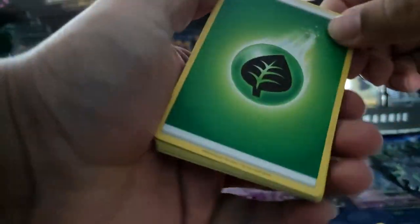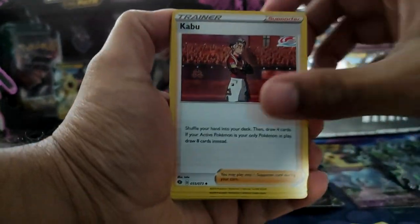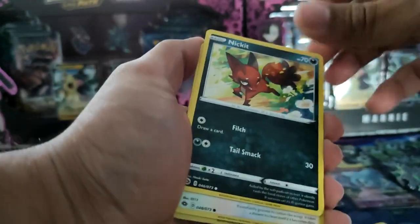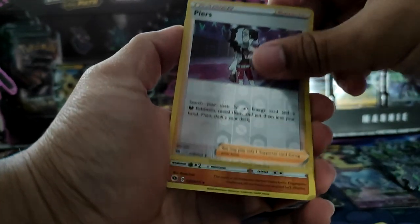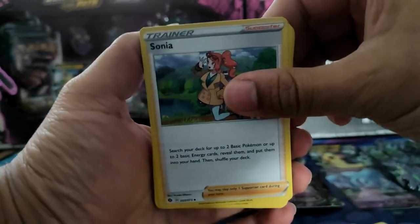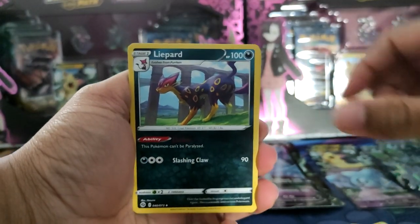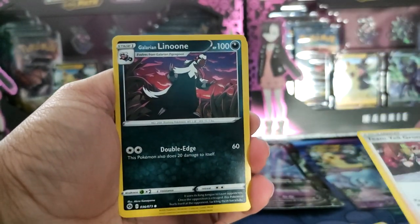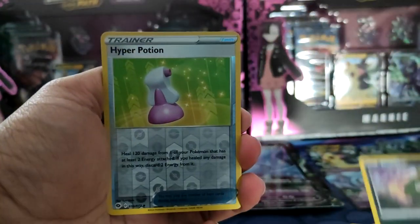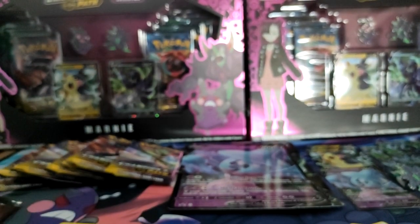I actually don't even know what all the cards are in the set. Kakuna, Nickit, Snom, a Reverse Piers — not too bad — and Inkay Holo. I've only had one actual V card. I haven't really opened much Sword and Shield — been away for a few months. Sonia, Liepard, Team Yell Grunt, Polteageist, Kakuna, Trubbish, Reverse Hyper Potion, and Machamp.